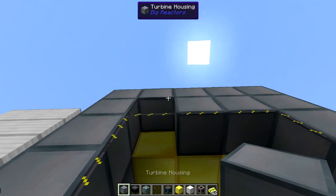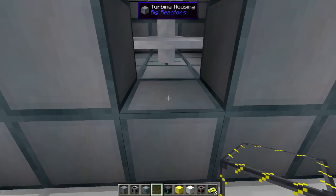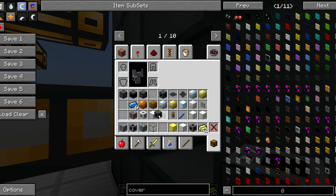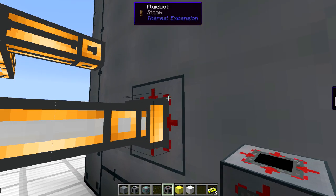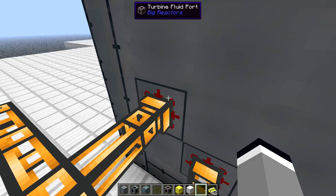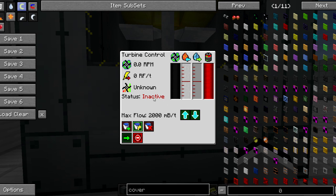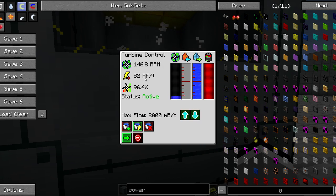Let's finish off the glass and housing, and of course the turbine controller. Next we need the turbine fluid ports. We're going to have an input of steam with the red arrows pointing inwards, and we're going to output the by-product which is water — right-click the block and turn it to blue. And the multi-block is formed. Currently inactive, so let's activate it now.